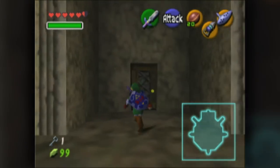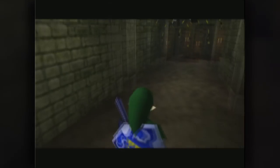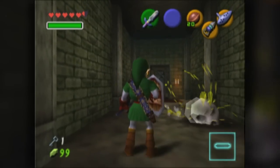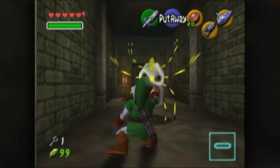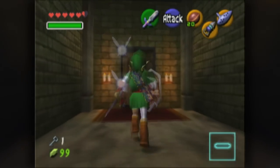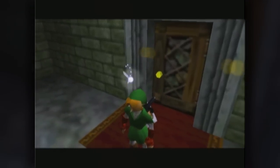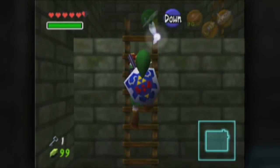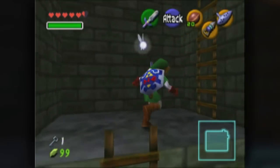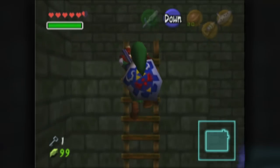We have now completed getting all the keys we need to progress inside the dungeon past the Twisted Corridor. So our first mission right now is to get to the Twisted Corridor. Just wait for this guy to flip — stab in the face! Now that we've done that, we are ready to proceed back through the block room. Luckily the blocks are already pushed, so it should take us no time at all.